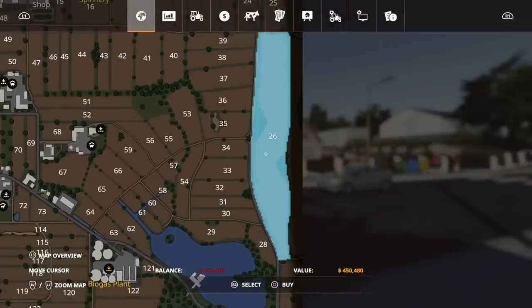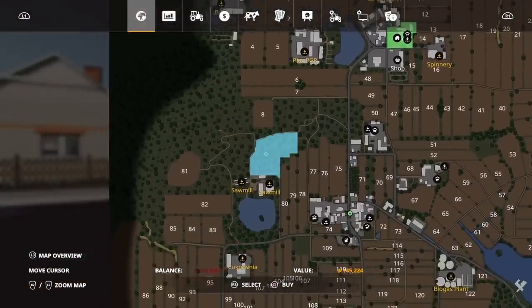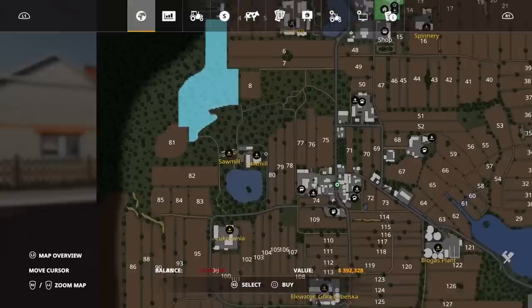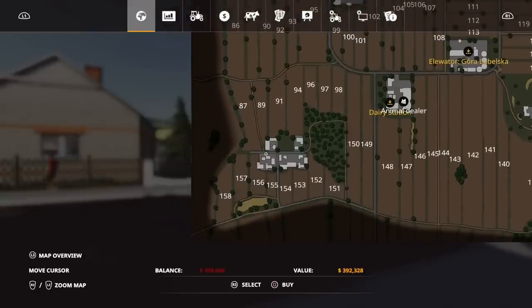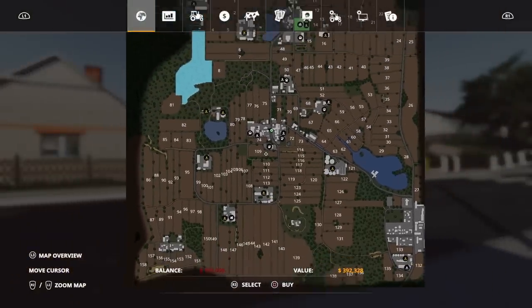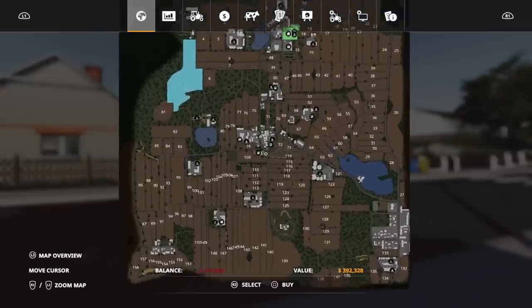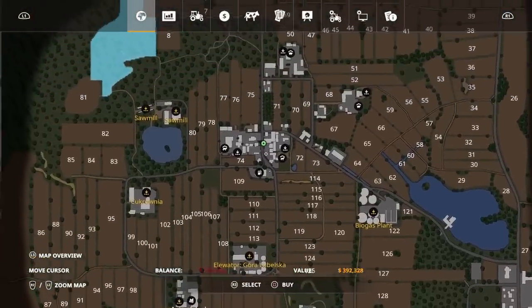Some fields go as high as $450,000. There's plenty of forestry availability in purchasable sections — you don't have to spend a fortune to get going with forestry. There are a couple of spots on the map with no sell points worth investigating. The PDA map is very much like the base game — nice and crisp, nice and clear, nice and detailed, which makes navigation very handy.